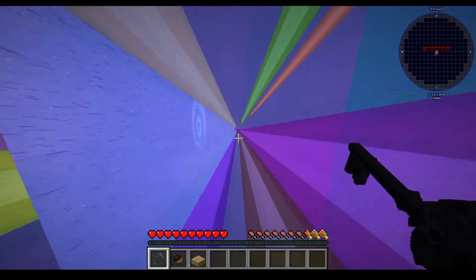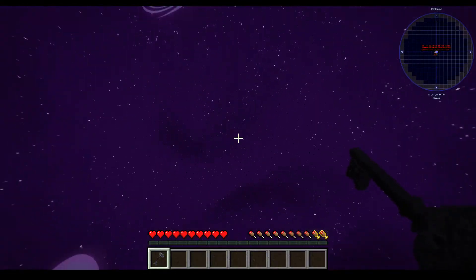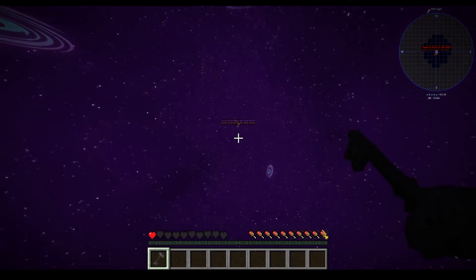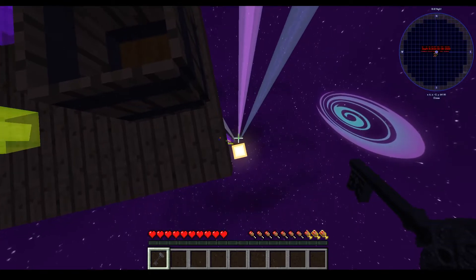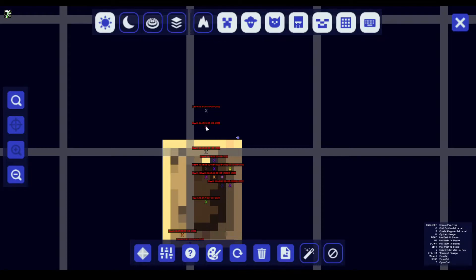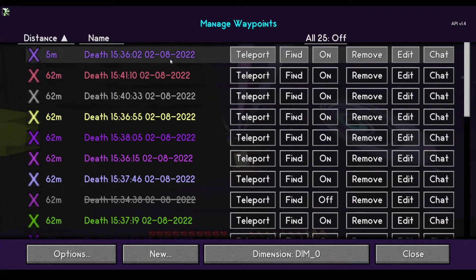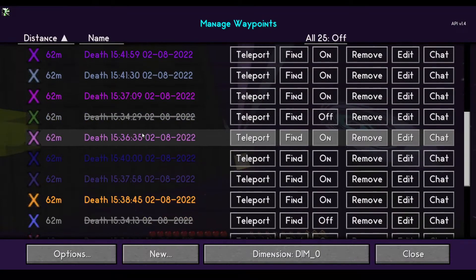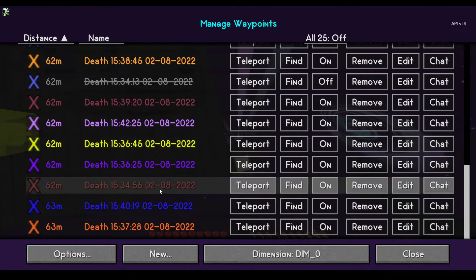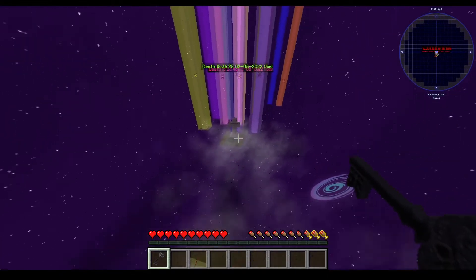I might just go down. Why do I die so much? Teleport to it and die again - this game hates me. Let's see the coordinates: 15, 42, 25. Okay, let's see - here it is, 15, 42, 25. If I can find it - 15, 42, 25. Here it is! Teleport. Okay, we're here now. We need to be very careful.